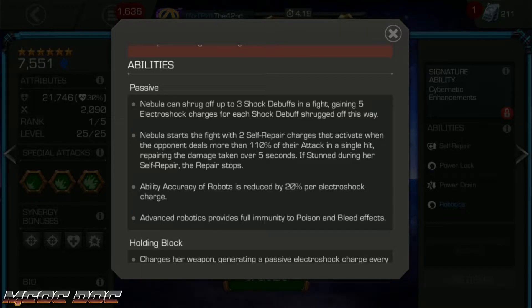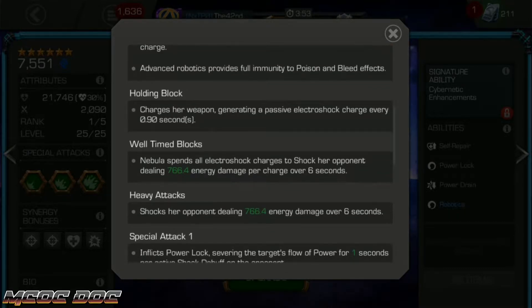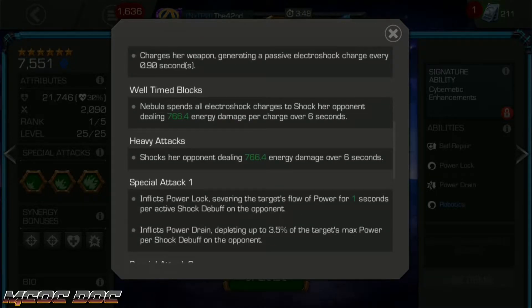She starts off with 2 self-repair charges that are passives. When the opponent deals a large amount of damage — over 110% of their attack — and if she isn't hit, she will repair the damage over 5 seconds. Similar to Ultron, the self-repair will stop if she is stunned. This is a regen buff, not a passive, although the self-repair charges themselves and the electric shock charges are passives. You can apply those shocks through a parry.